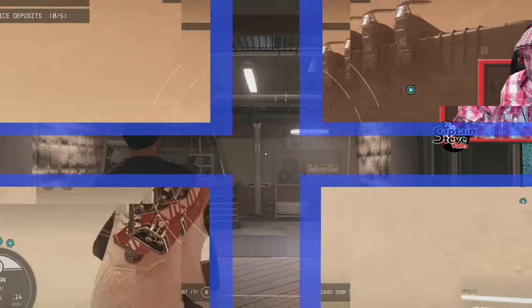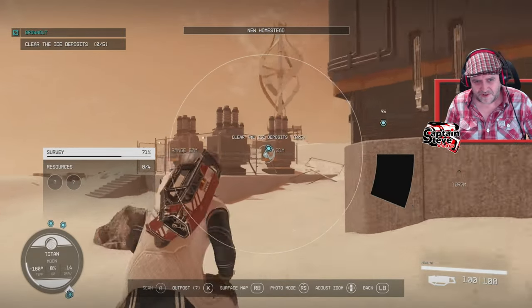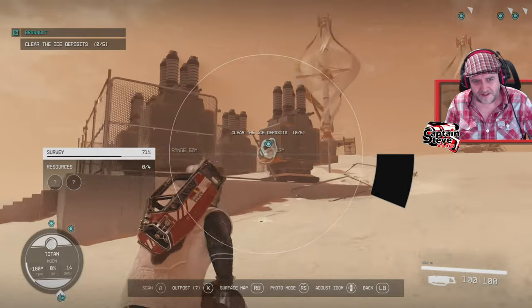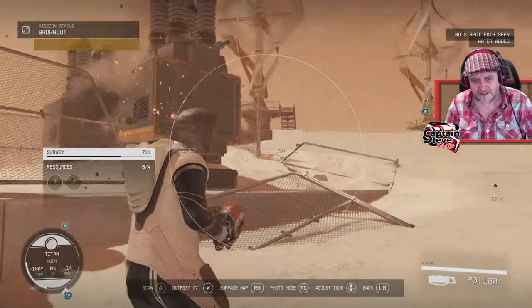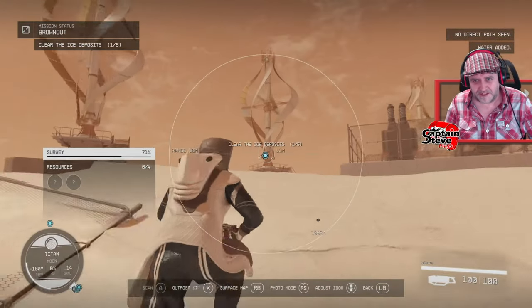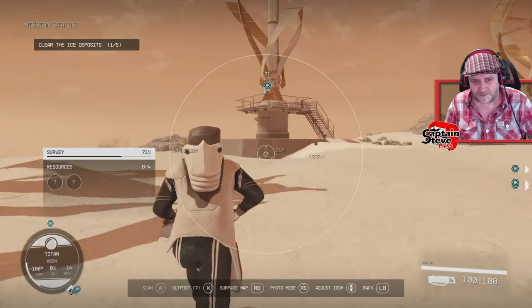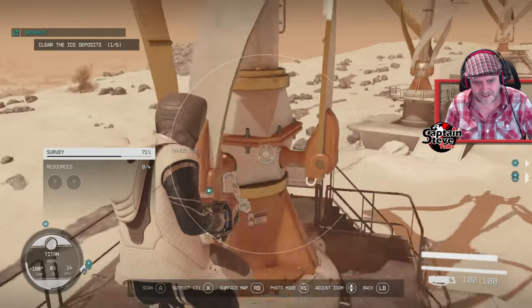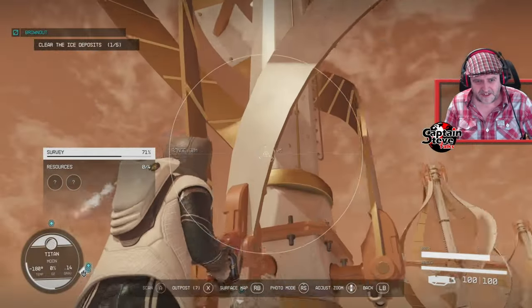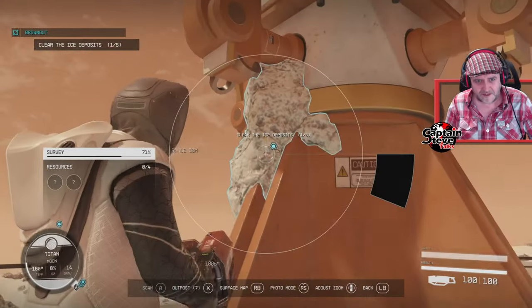Right, well I'll go burn off some ice and then reconvene. Here's one of the ice chunks — it looks almost like coral. There's five of these things for me to go blast. I'm probably going to talk to that lady again and get nothing for my deeds, when I should be scanning this planet and just getting on with the stuff I actually like doing.